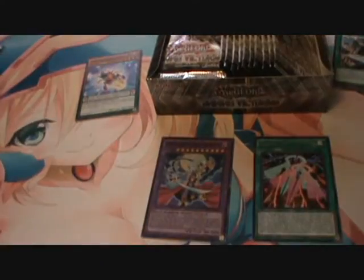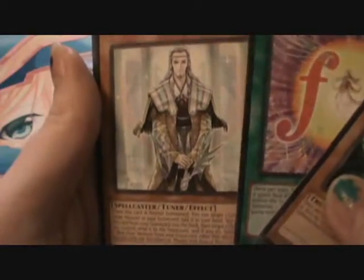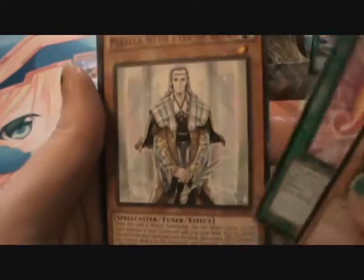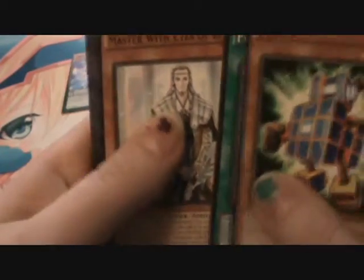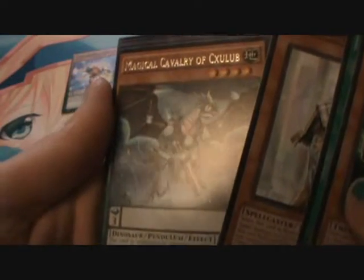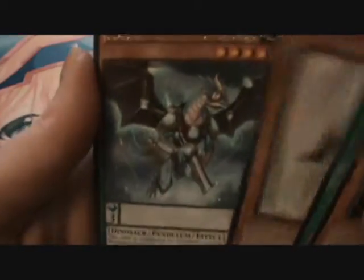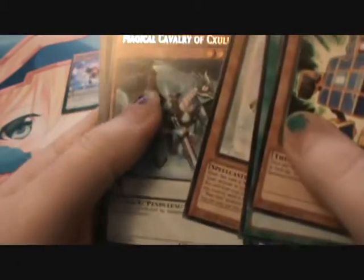Let me just move this a little bit. So we've got Cuban, Fortissimo — I think that's for Melodious, yes it is — Master of the Eyes of Blue, because that's one of the new Blue Eyes supports, kind of cool looking. Magical Cavalry of Shilu, if that's how you pronounce it. A lot of those Cavalry cards coming out — so that's a rare. And Cattle Call.